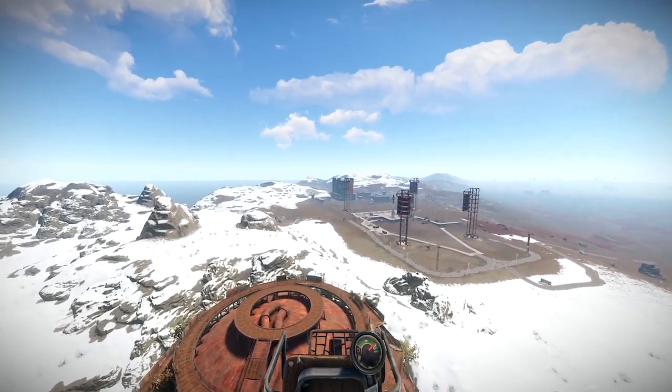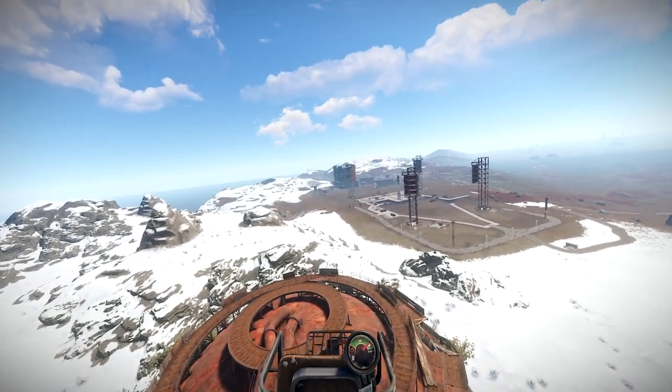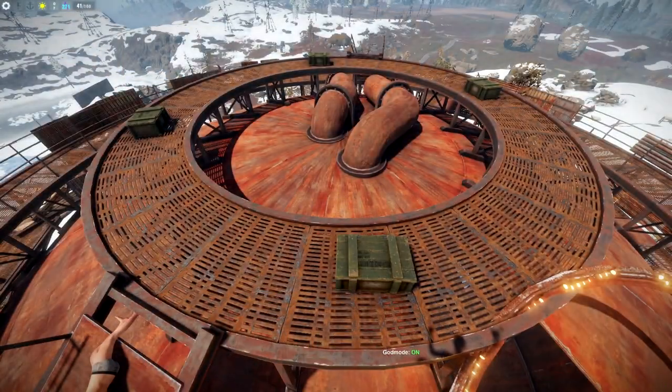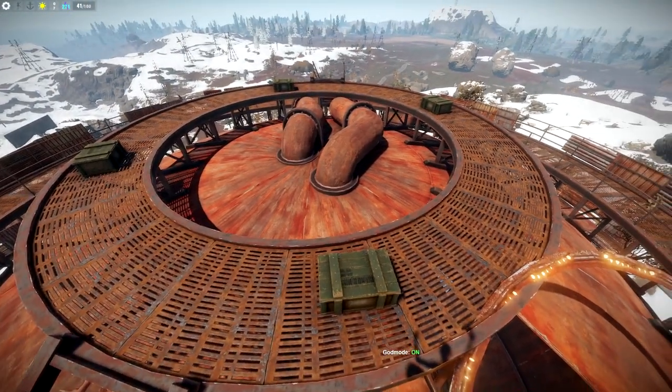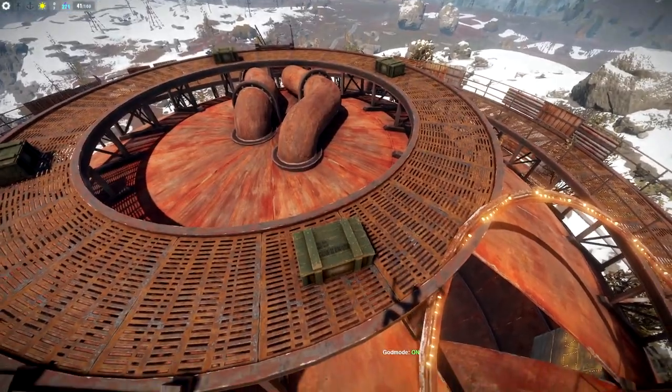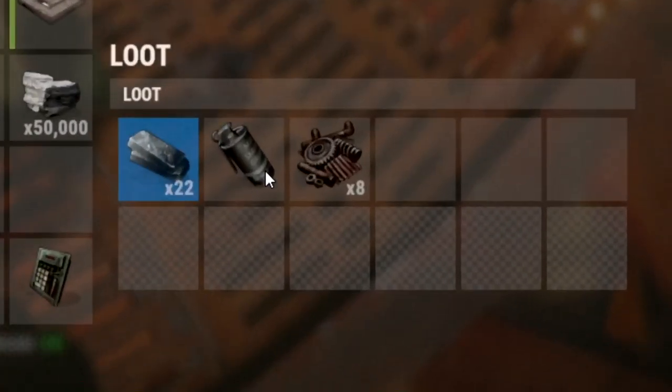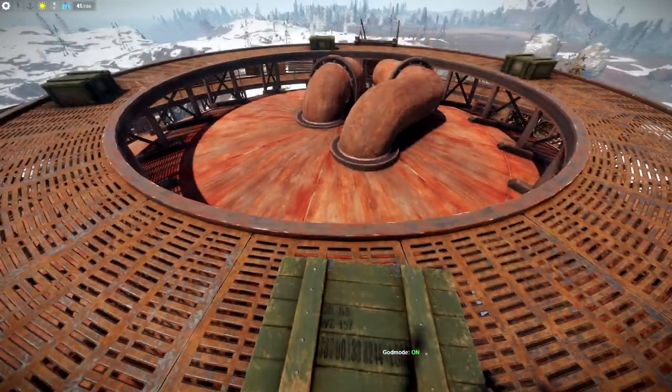As I mentioned, the dome is good for lots of different types of loot. You can find four military crates at the top — in these you'll always find stuff like scrap, and there's a chance of pipes, high-quality trash, rifle and SMG bodies, supply signals, rocket launchers — pretty much everything mid to top tier. The list is almost endless.